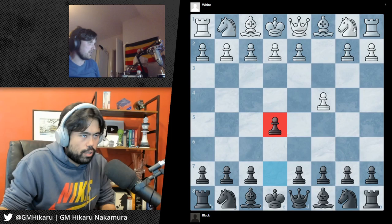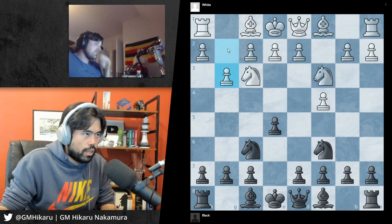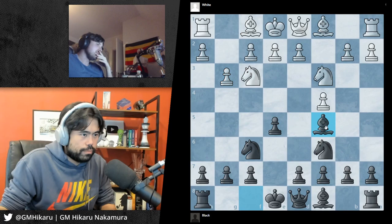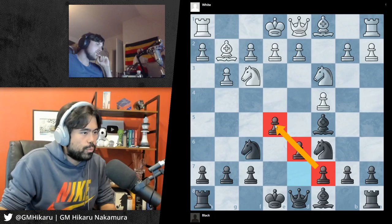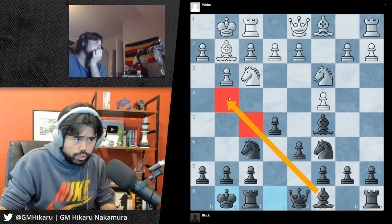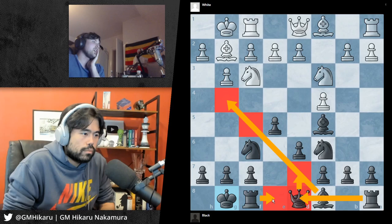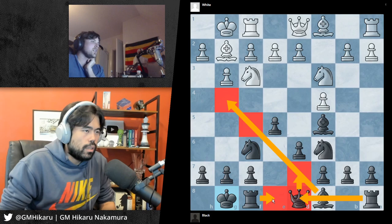Normally when you push this pawn, White will develop a knight, so you'll develop a knight. White develops a knight, you repeat, and now White can push one of these pawns to put the bishop on this diagonal. You put your bishop here, White develops, and you push the pawn again — same thing as before where you end up with these three pawns and your bishop is outside. White castles, you castle, and again you're going to move the bishop to g4 or f5, move your queen, and put your rooks in the center.